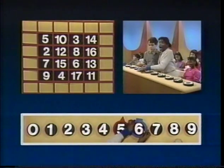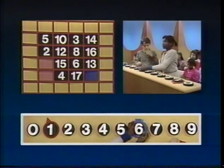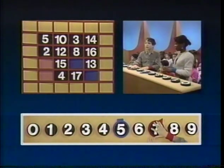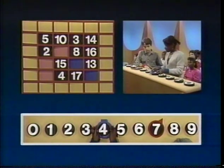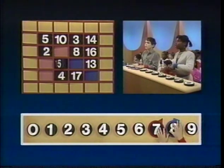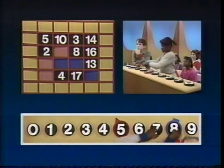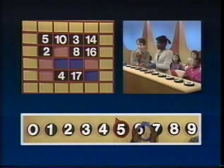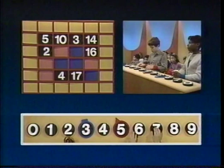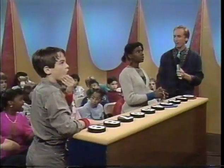Nine — nine red. Eleven — eleven blue. Seven — seven red. Six — six blue. Twelve red — good block. Five seconds. Fifteen — fifteen blue. Five seconds. Thirteen — thirteen red. Five seconds. Eight blue. Three — three red. Four.